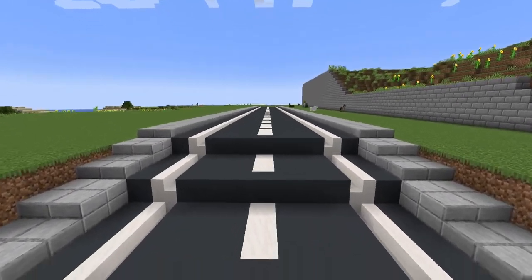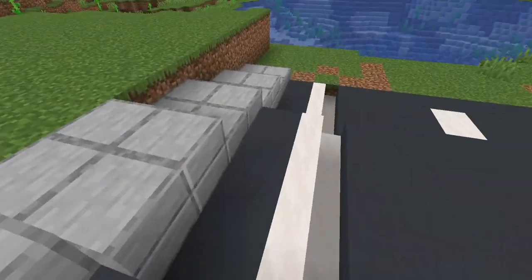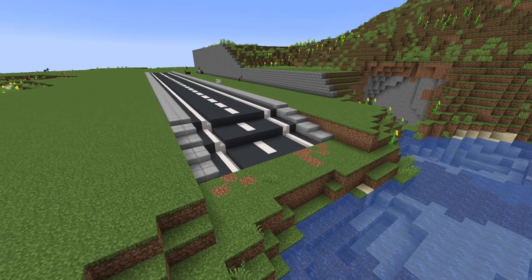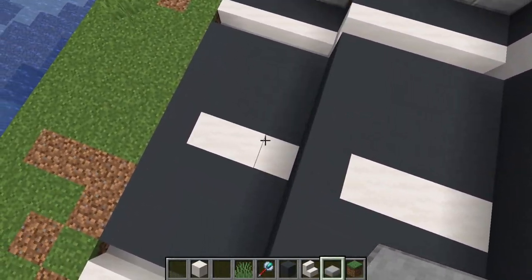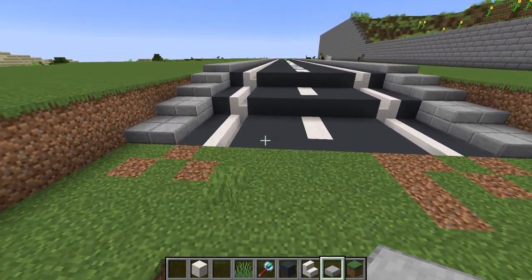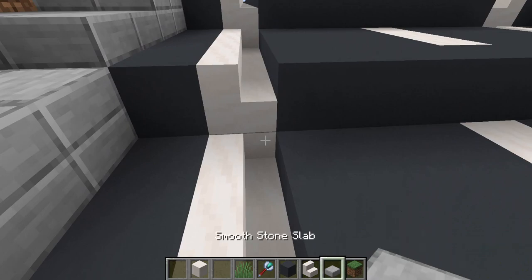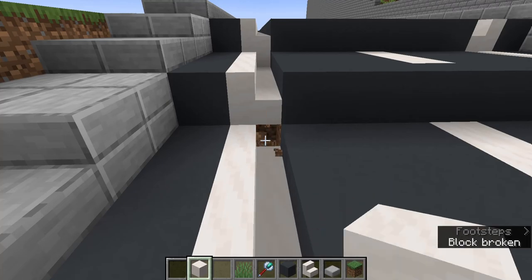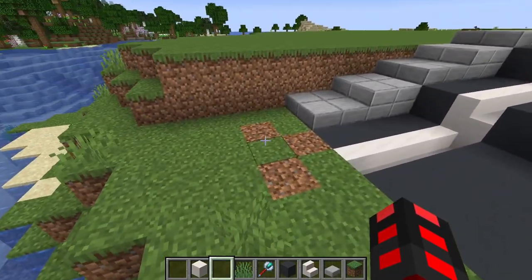Next up: inclines. Since the basic structure is already here — the slabs, stairs, middle parts, all that — you need to figure out how to do changes in elevation. What you need to do is decrease elevation, and make sure that these gaps are the same. Where the line breaks up the road, you have to make sure that it doesn't change on these segments. Not to mention, you have to be careful not to let any random blocks peek out. That completely destroys the build — even though it's such a small detail, it really defines what isn't very good building. Make sure it doesn't look placed on, but rather that it was built in.